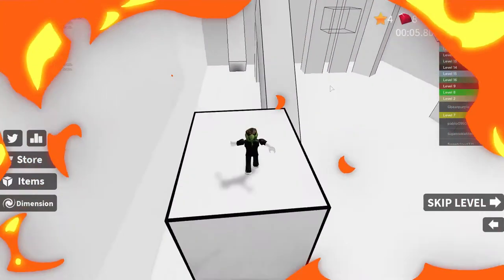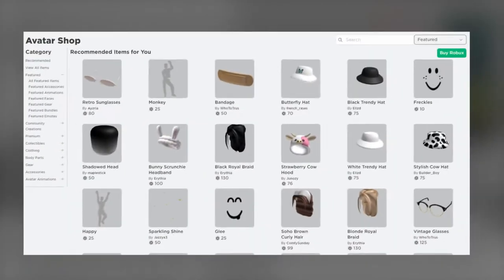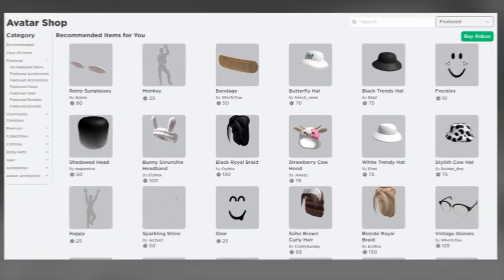So the next code is 'strike a pose', and you just have to do what you did last time. Just type it in and click on the blue tick. It will say successfully redeemed, then you'll get your accessory. The next code is 'get moving'. Type it in and you got your accessory.